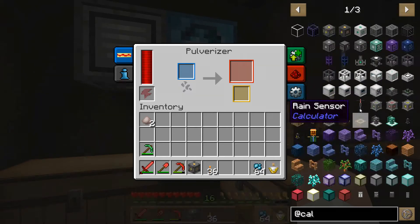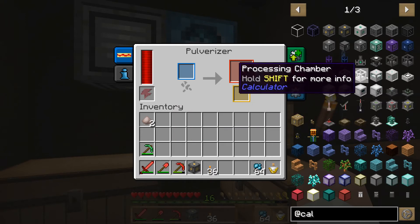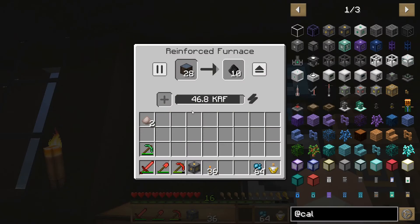An atomic manipulator — it does some really interesting things, and it has a very different crafting mechanic. It calculates things into existence, I guess.